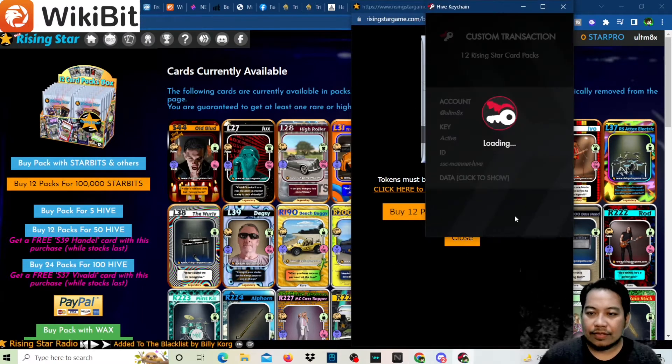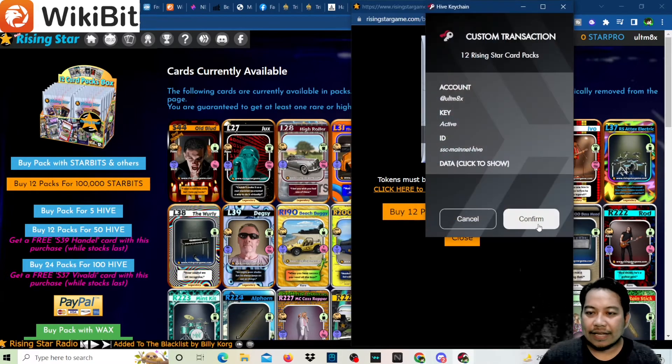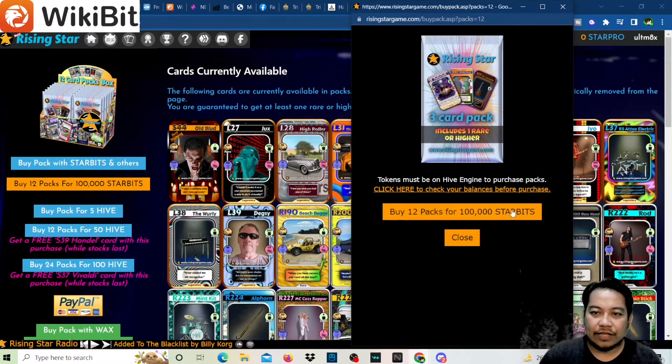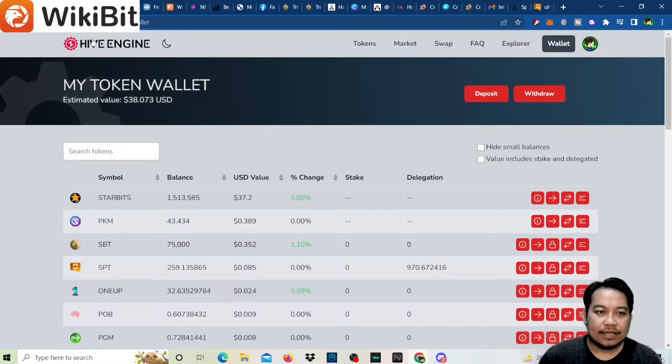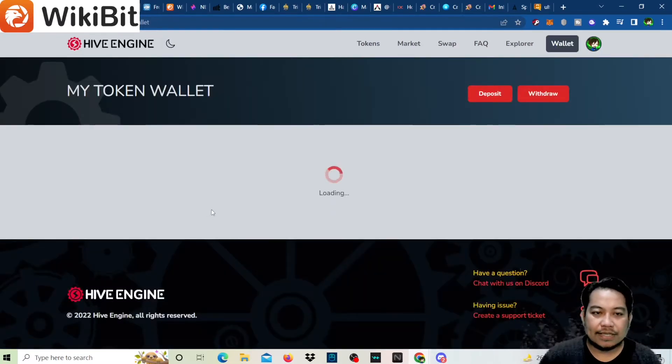Let's buy again — that's two purchases, and then a third. So that's three sets of 12 packs, a total of 300,000 Starbeats to be deducted. Let's see if this proceeds.